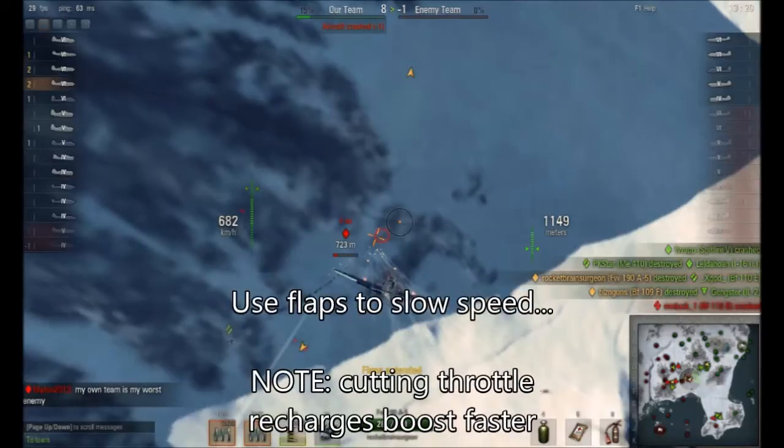If the flaps increase your maneuverability, why not have them on all the time? Well, they also slow your speed. In some situations, like the one shown where I'm diving on a target, I actually want to slow my speed so I don't overshoot my target. However, think about when you're diving and you want to slow your speed by cutting the throttle instead — by cutting the throttle, this recharges your boost faster.